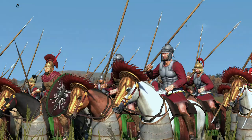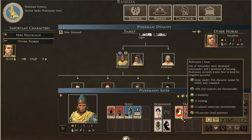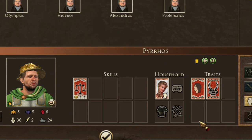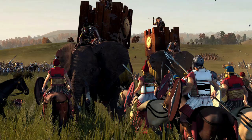Pergamese noble cavalry and Cappadocean cavalry return from the grand campaign to serve as unique units for Pergamon, alongside the brand new Missian infantry. The faction leaders for Pergamon, as well as for several other factions, have unique traits which reflect their roles in history — an awesome and immersive touch that makes the leaders stand out in their own unique way.